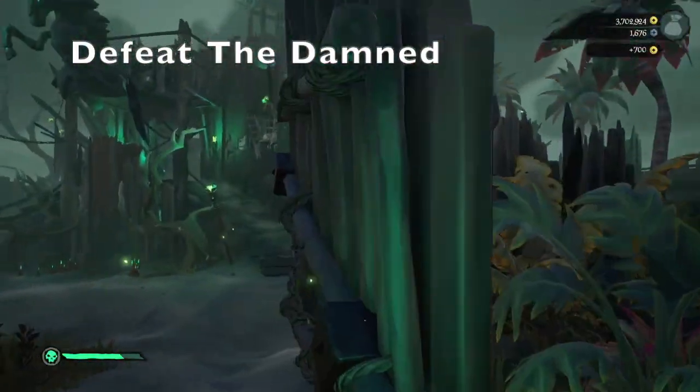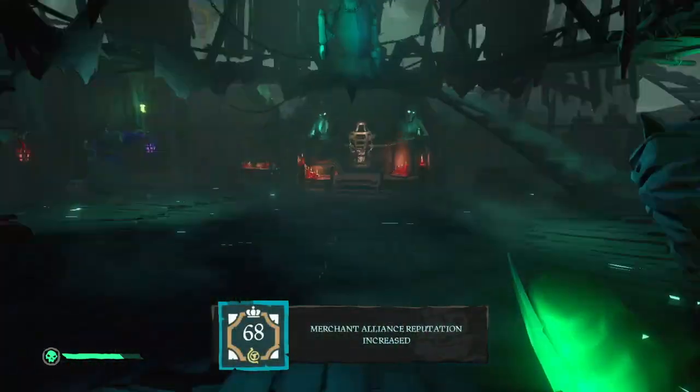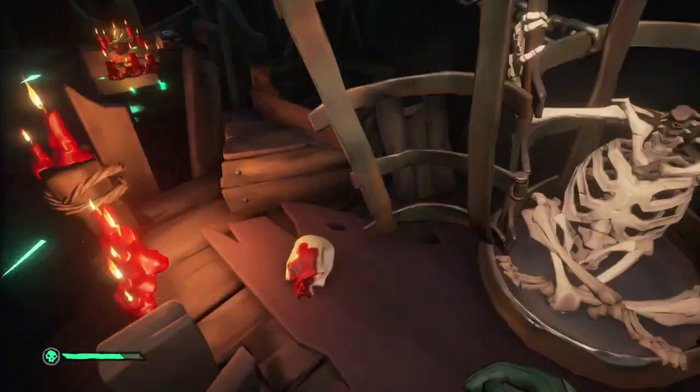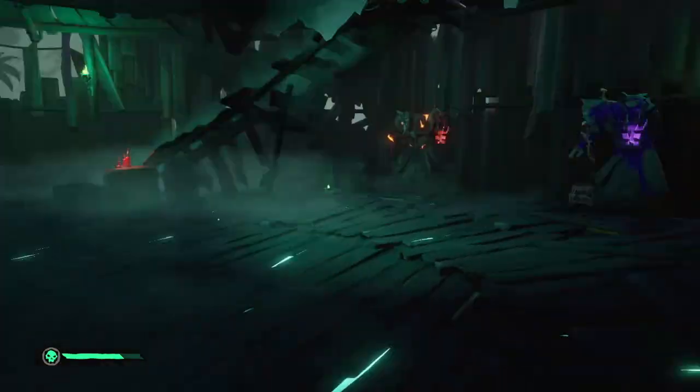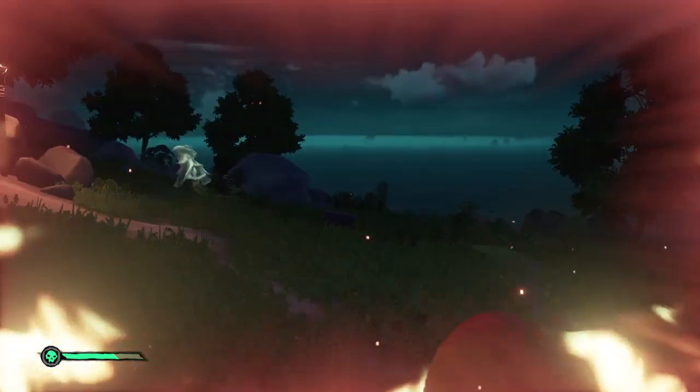In the final set of challenges — week four, 'Defeat the Damned' — probably the hardest set to complete. 'A Rite of Passage': simply begin a Fort of the Damned by placing a ritual skull onto the skeleton in the cage. This doesn't have to be just you — it can also be a member of your crew.